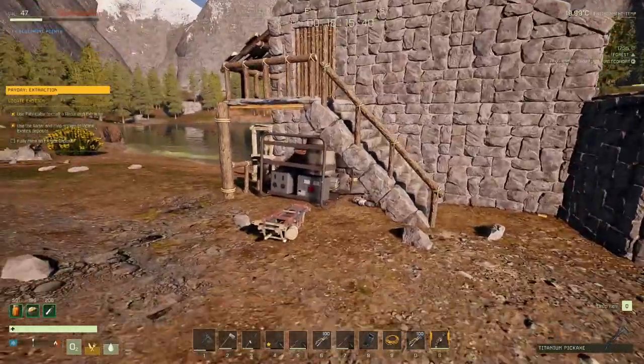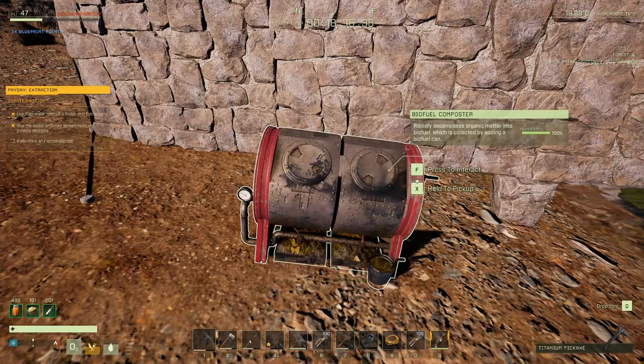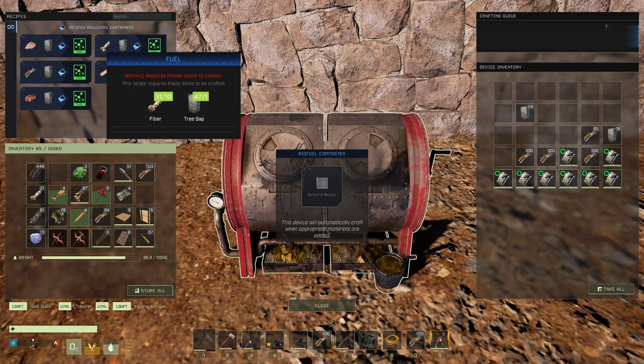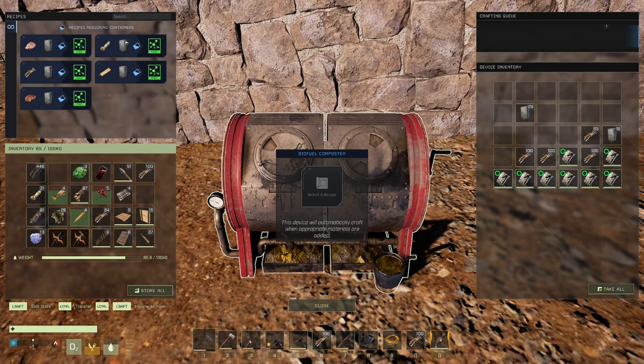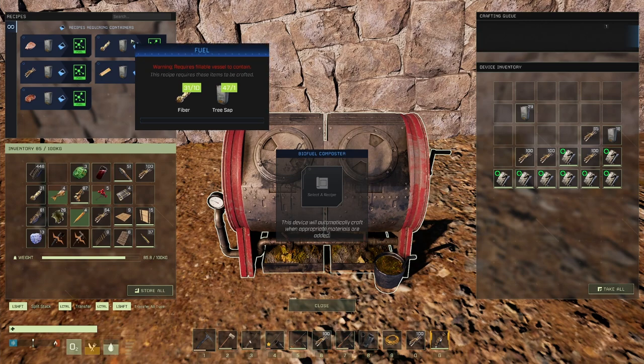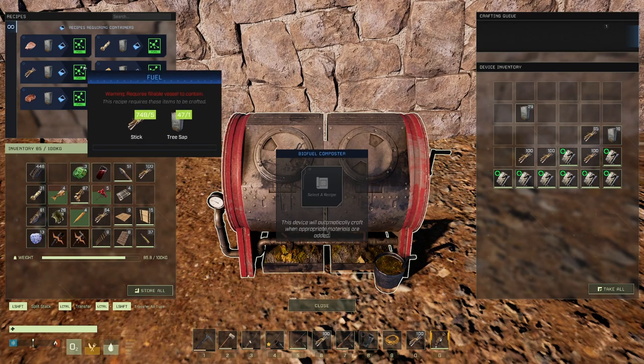Now let's talk about producing biofuel for the generator. Looking inside the biofuel composter, you can see it takes meat, sticks, cooked meat, wood, or fibers. I suggest sticks, because you can cut a couple of trees down, use the carpentry bench to turn all the wood into sticks, and then come in here. You can also use those sticks to make tree sap, so it's kind of a win-win.